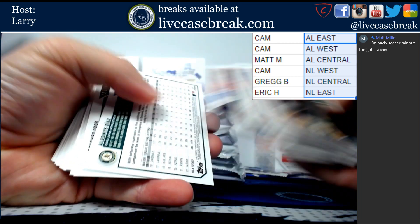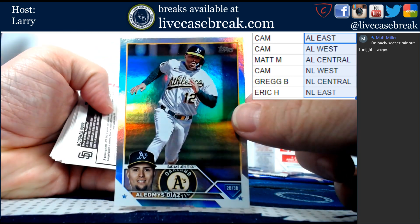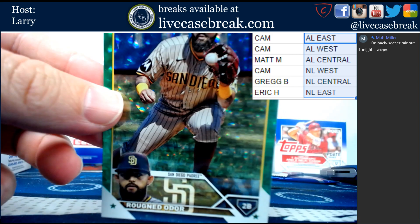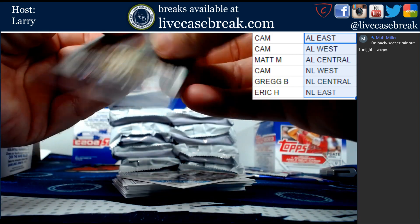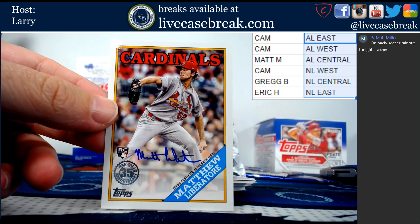Here's our upside-down action. We have Olis Diaz silver foil. We have out of 499 Runed Odor. And the auto is in the first pack again - so the bottom is the auto pack. We have another on-card 88 Topps: Matthew Libertor.